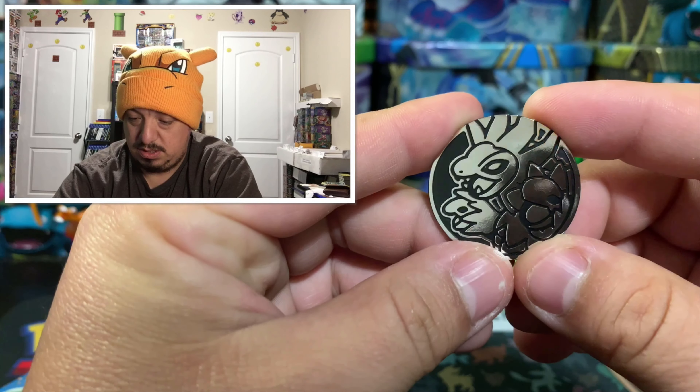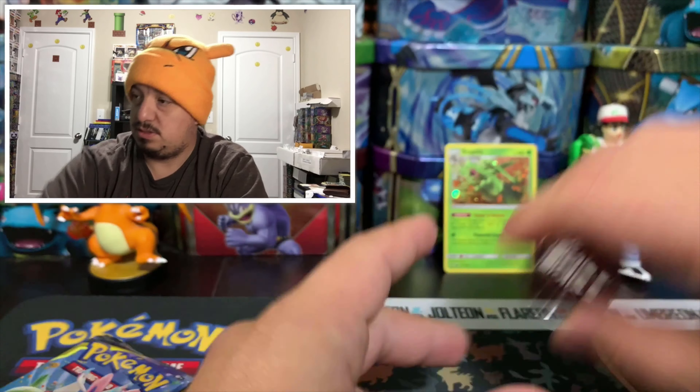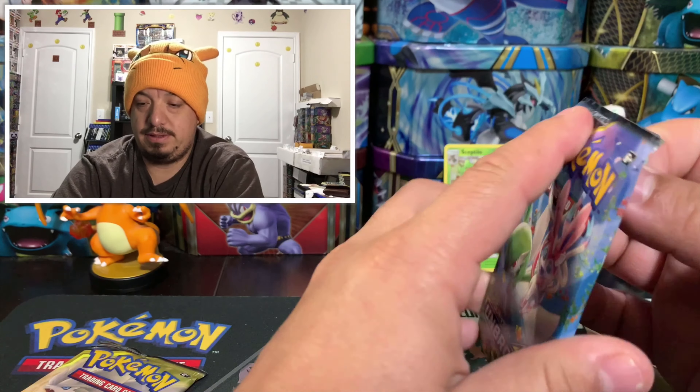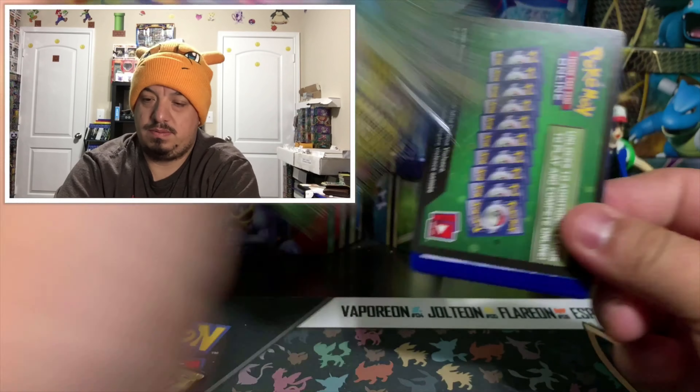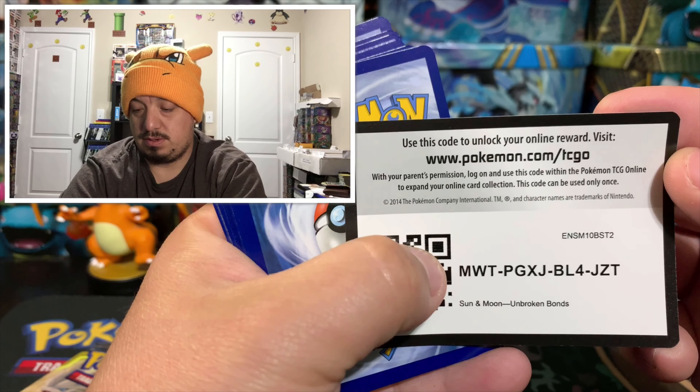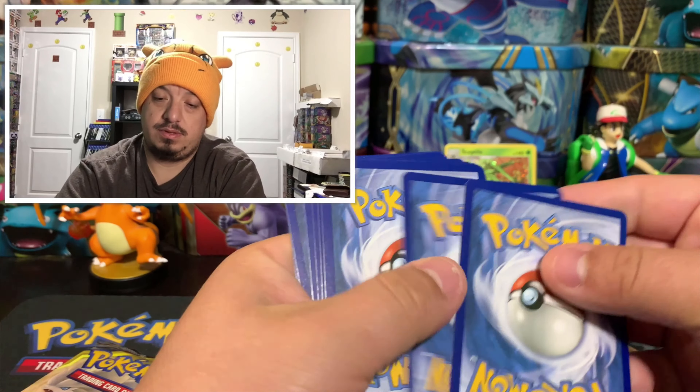There is the coin — three heads, nice! On to the Sylveon booster pack. I thought it was a white code card but nope, it's green.